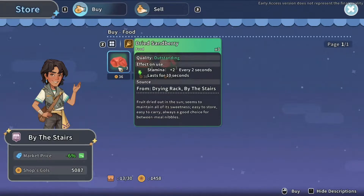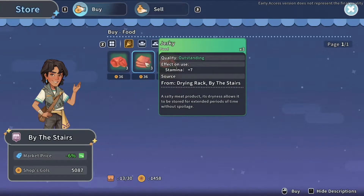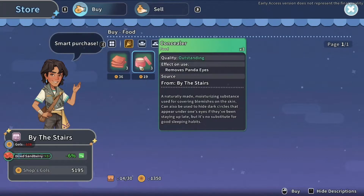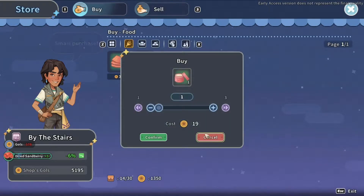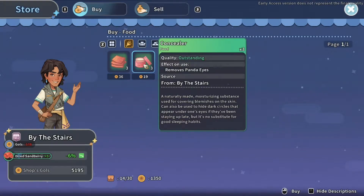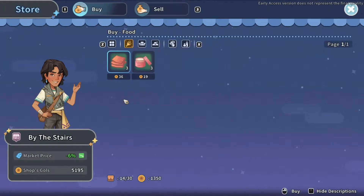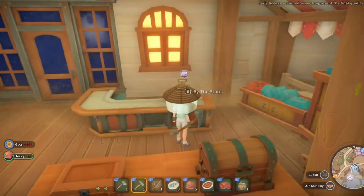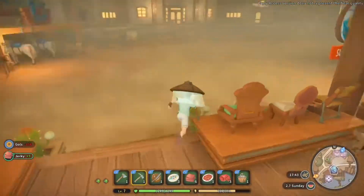Two stamina every two seconds for ten seconds - not bad, not brilliant. We'll buy all of that. Oops, I don't want to buy that - what is that? Removes panda eyes? I don't think I need that. We've got a little bit of food together, but we definitely need to be able to cook our own - that's something we definitely need.